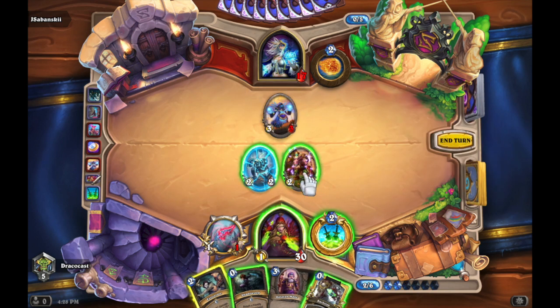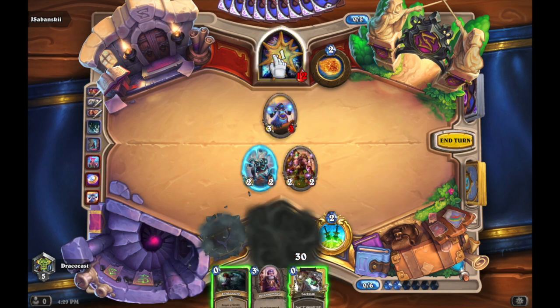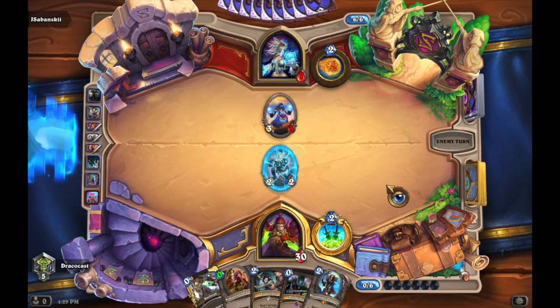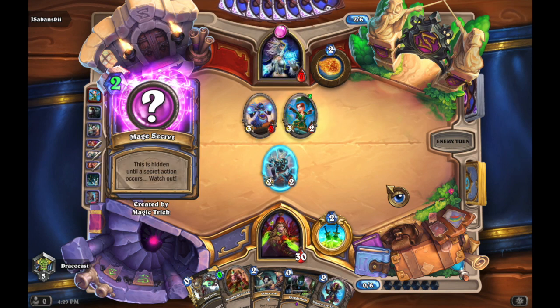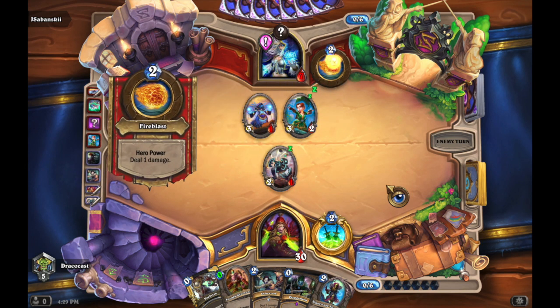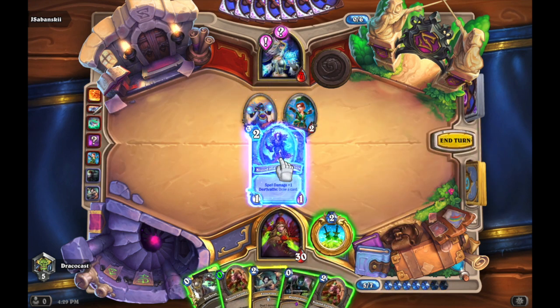I used Fan of Knives and then Eviscerate. My goal here, rather than killing the minion, was just to go for the hero, because he's already at 7 health and mages generally can't heal. The only thing they could do is get the Frost Armor or Freeze Armor, which is like 8 armor. He pulls up a secret at that point, which I assume would be the armor — there's no other reason you'd pull a secret at that point.